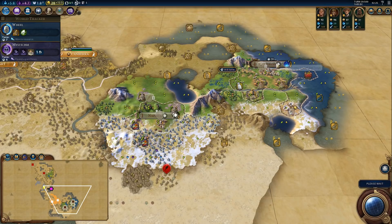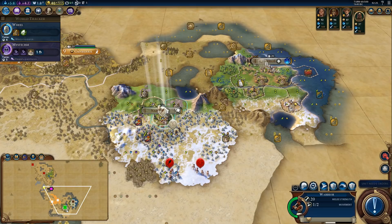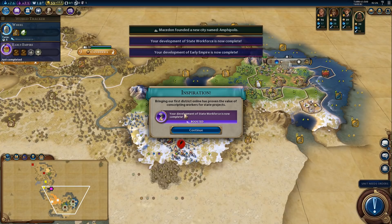I see two barbarians. Let's back up and let them come to us. They are moving. We got the early empire civic completed.